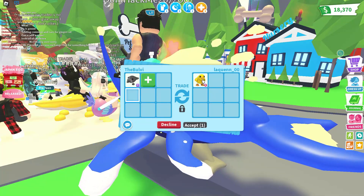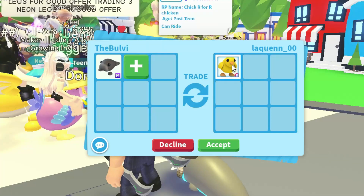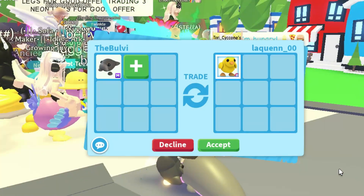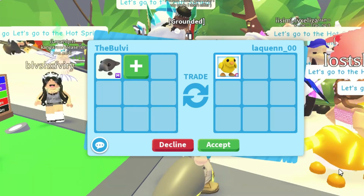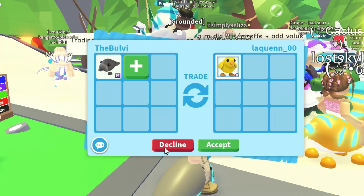And the Queen is offering a rideable Easter chick. I love those pets. I know it was not tradable for a while and now everybody's trading them. But I know it's one of those pets that a lot of people couldn't get. That is tempting right there, especially for the Mega Dugon. Let me think on this real quick.